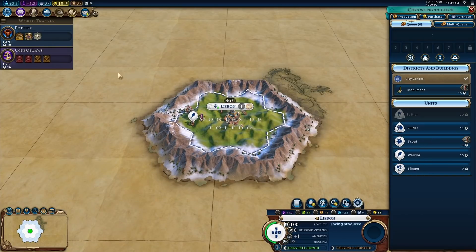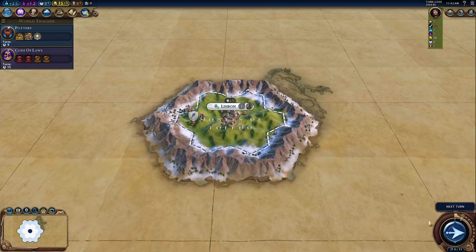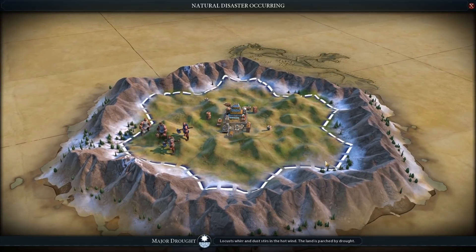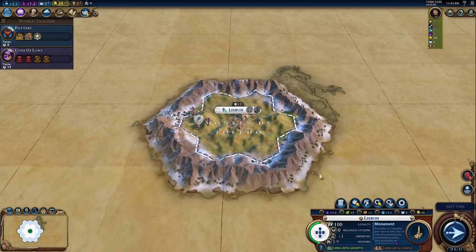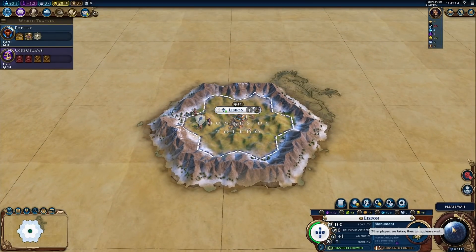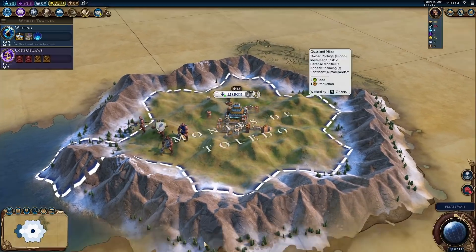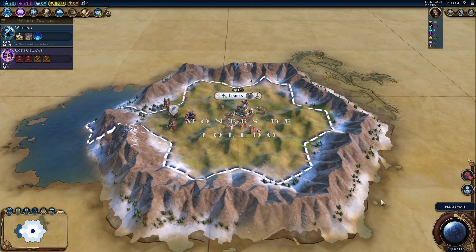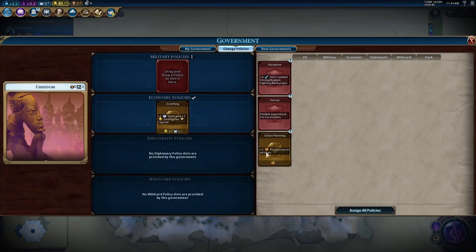A builder would be good but we're not going to get money anytime soon, so let's go for a monument. This is going to sit there for about 200 turns doing nothing. Turn three: major drought. Spectacular — we're not growing at all. Something you think the game can't get any worse. We do have a mod called Hillier Hills that makes the hills look really great. Another drought — oh man.